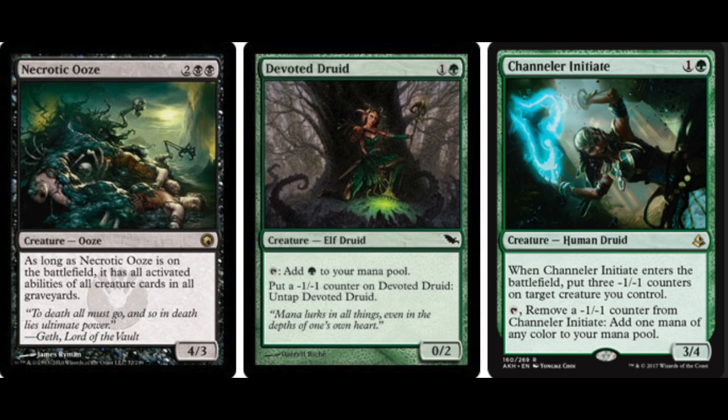Hey guys, today we are going to talk about the top four Amonkhet combos for EDH. These are pretty creative, so let's go with Necrotic Ooze, Devoted Druid, and Channeler Initiate.